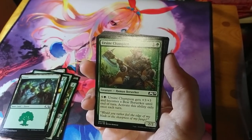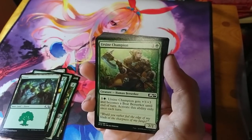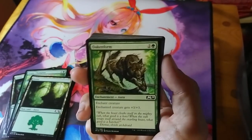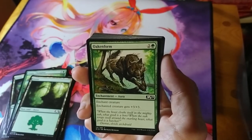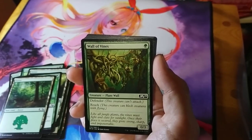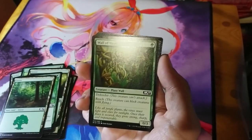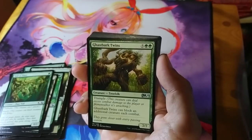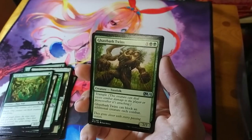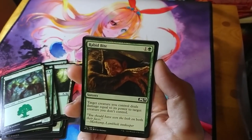Earthsign Champion is exclusive to the open house deck — one green plus one colorless for a 2/2 human berserker. Pay six mana and she gets +3/+3 and becomes a bear berserker until end of turn, activatable once per turn — fun, ties into making gigantic creatures. Oakenform is an enchantment giving a permanent +3/+3 boost, reinforcing the giant creature theme. Wall of Vines is one mana for a 0/3 defender with reach — better than Wall of Wood, it can block flying creatures, buying time while you set up a massive creature. Rabid Bite lets a creature you control deal damage equal to its power to target creature — green's way of handling creatures, though it requires you have one out.